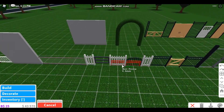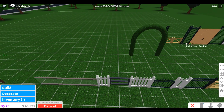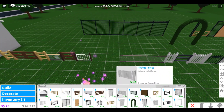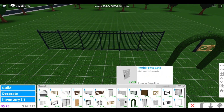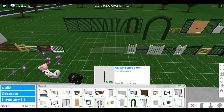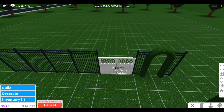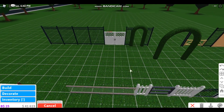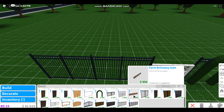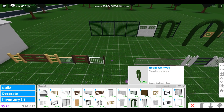We have the same archway but double doors, which is quite amazing. We also have double simple metal gates — I don't even have space for them. All of these things are so expensive, like they think we are millionaires! But we are just some kids that don't have that much money. We have this one right here — it's very cute, I love it.